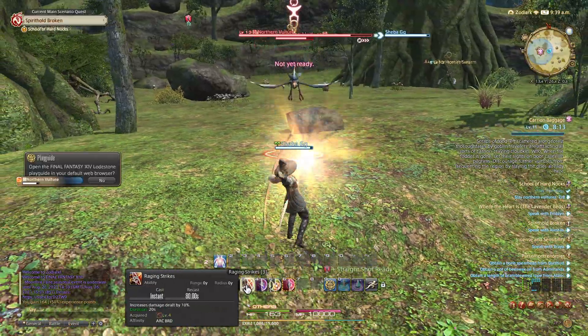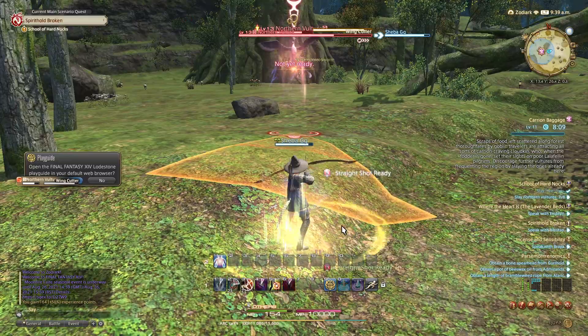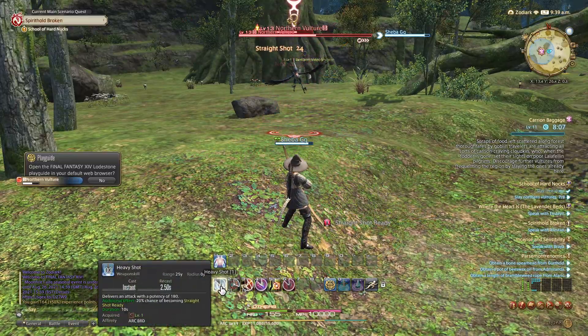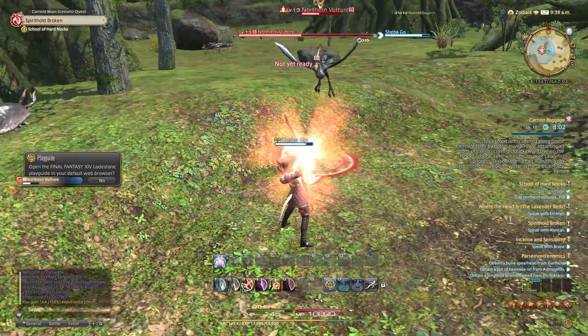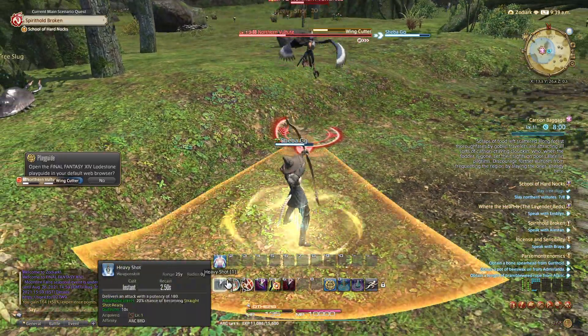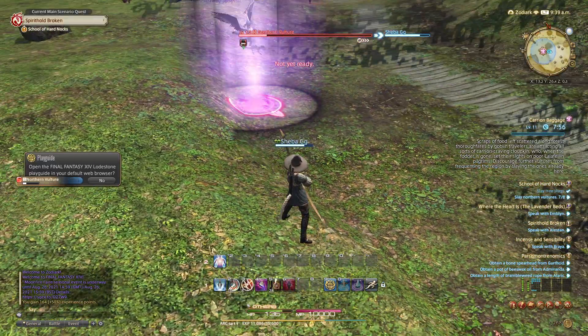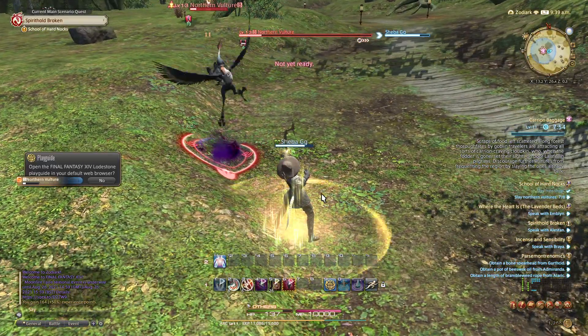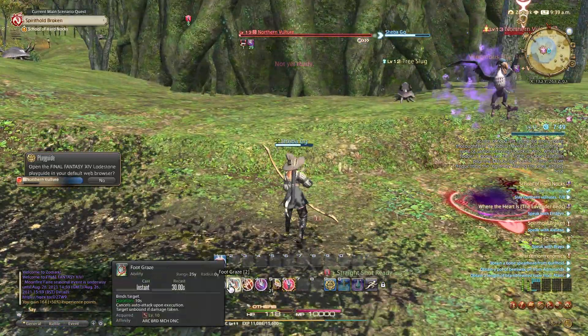You see those chains from the archer — they actually slow it down. Make sure you get out of that. There will be plenty of that when you go into a dungeon, so get out of the orange. Sometimes it can be a triangle, sometimes it can be a circle, so you want to be wary of that.